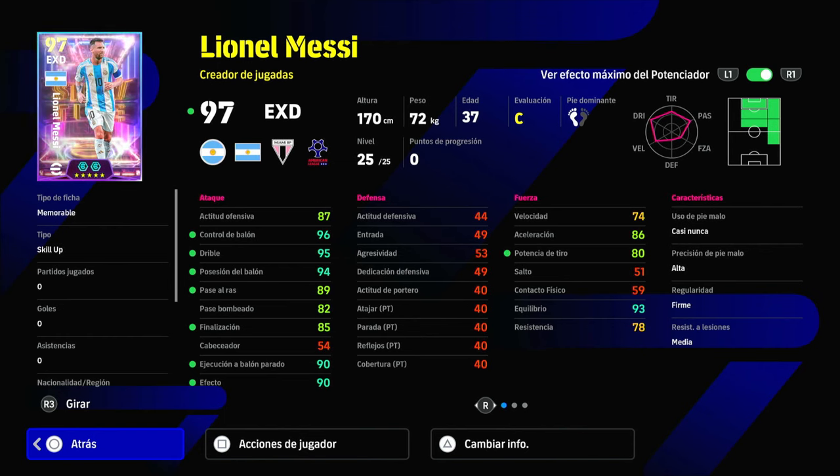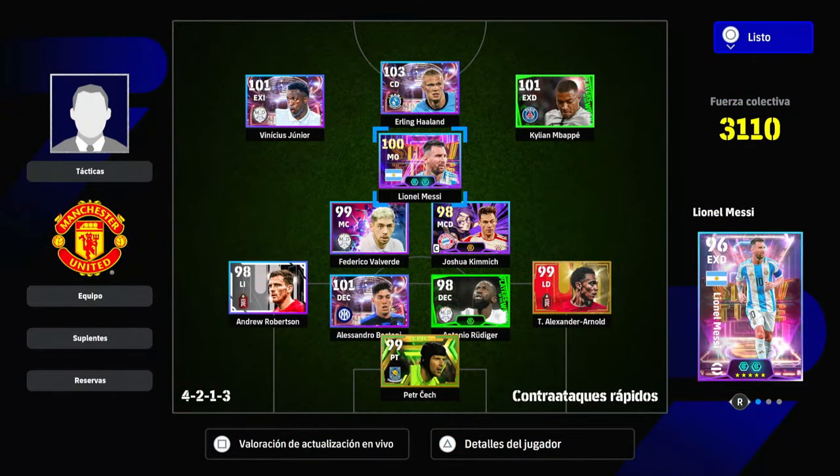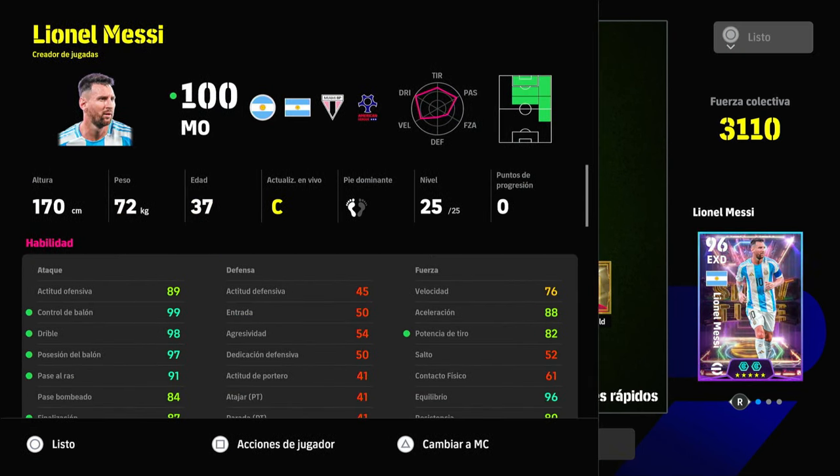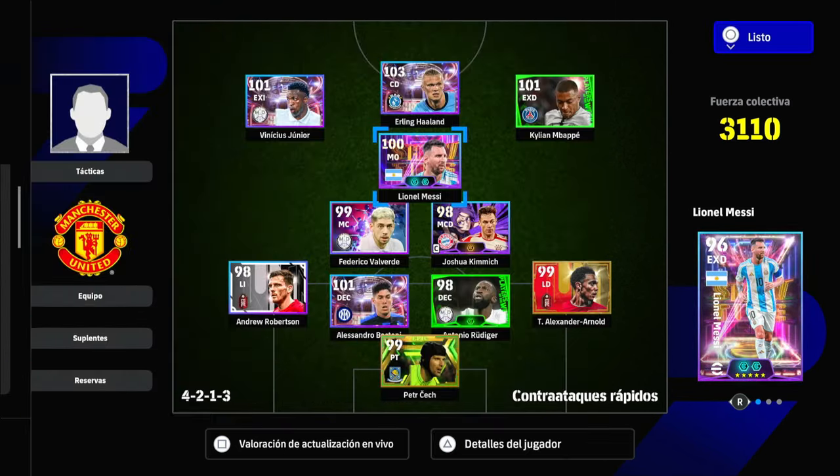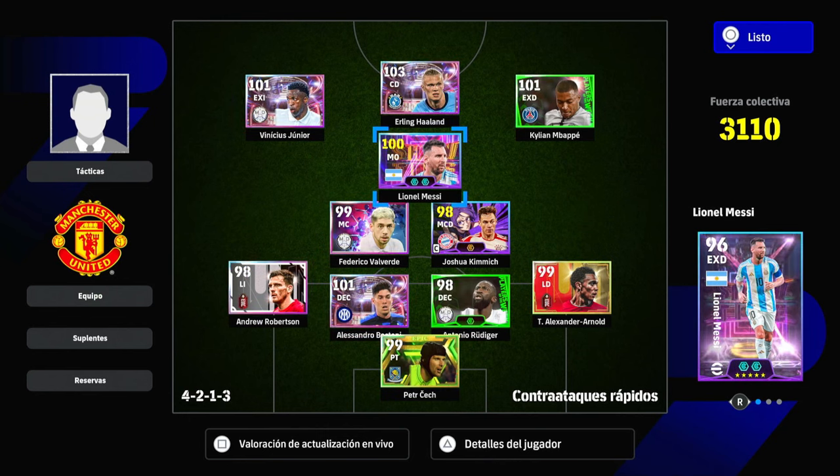He stays at 97 with this boost. Let's see how he looks inside the team. Here we have Leo Messi inside the team — an incredible, super overpowered card already with the double boost. His stats: 99 ball control, 98 dribbling, 97 positioning, 91 passing — very good with the boost. With the free kick boost: 87 finishing, 93 curve, and high set piece. He reaches 100 overall inside the team. Some may even reach 101 depending on the managers and players they have that boost him.